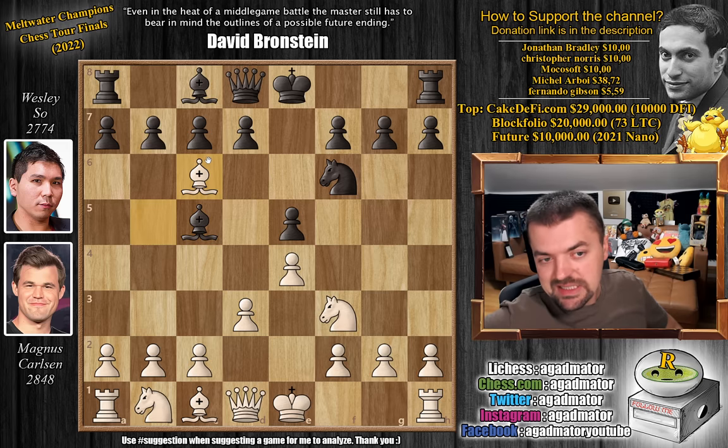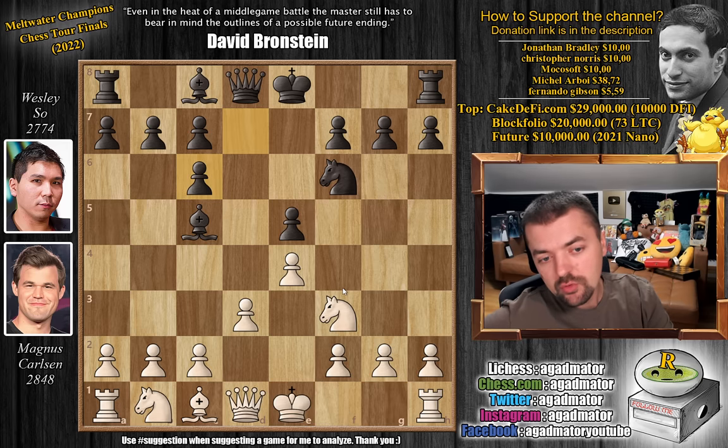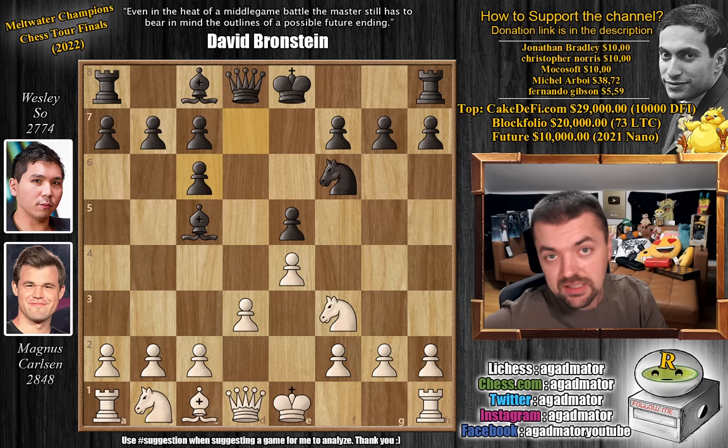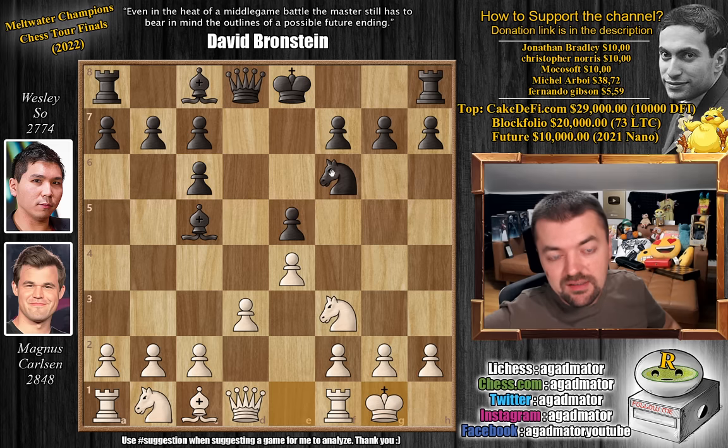Magnus goes for bishop captures on c6, as Magnus, I believe, prepared for a very, very specific line. d captures on c6 and now we have castles. For those of you who are maybe new to chess, we often mention that if you capture the pawn on e5, you lose the game, because queen d4 attacks the knight and threatens checkmate. So you have to give up the knight. But here, simply after d captures on c6, we have castles and now knight to d7. You have to defend the e5 pawn — you can defend it with queen to e7, knight to d7, bishop to d6, even bishop to g4.